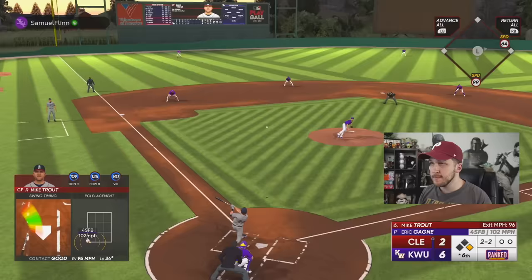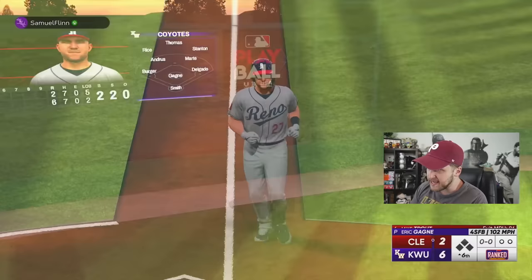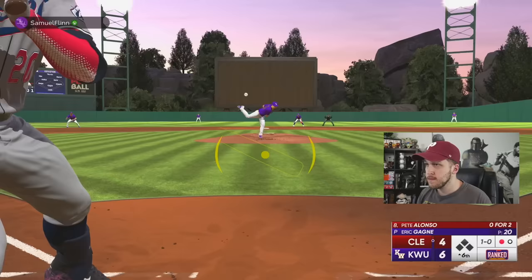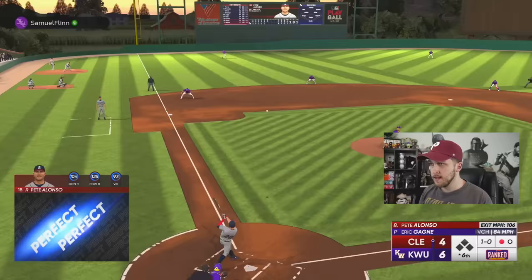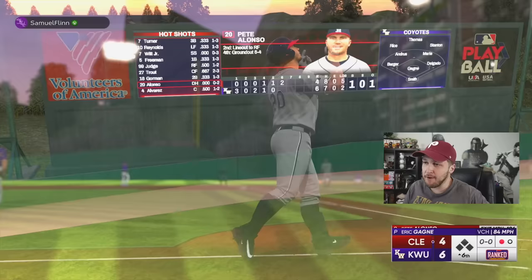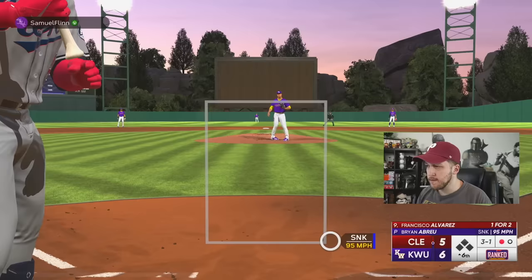I got super lucky with that check swing bail-out. Another one — I don't know if that's going to carry. This stadium is pretty. That's a warning track shot. Pete Alonzo just broke the sound barrier — 479 feet. Big Meat Pete! On a 3-1 count he's got to go fastball, so I'm sitting fastball down the middle.